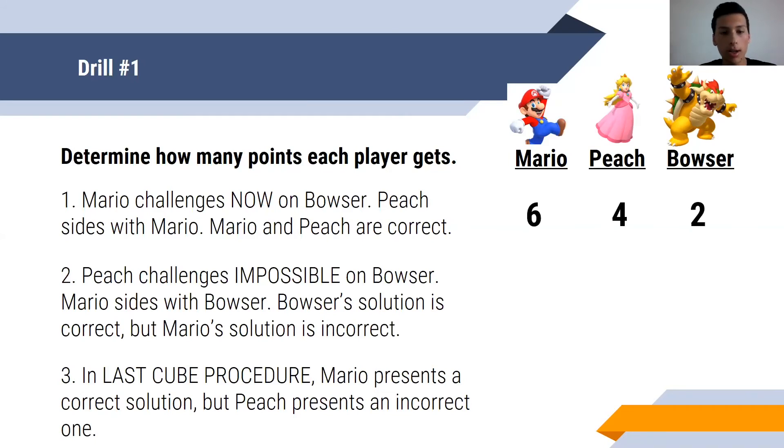For question two, Peach challenges impossible on Bowser. Mario sides with Bowser. Bowser's solution is correct but Mario's is incorrect. Since Bowser's solution is right and he's the mover, he gets six. Peach is wrong because Bowser had a right solution, and Mario's solution was wrong, so he's also incorrect — Bowser gets six and Mario and Peach get two. For question three, the LASQ procedure: Mario presents a correct solution but Peach presents an incorrect one. Mario gets four — not six because it's LASQ procedure — and Peach only gets two.